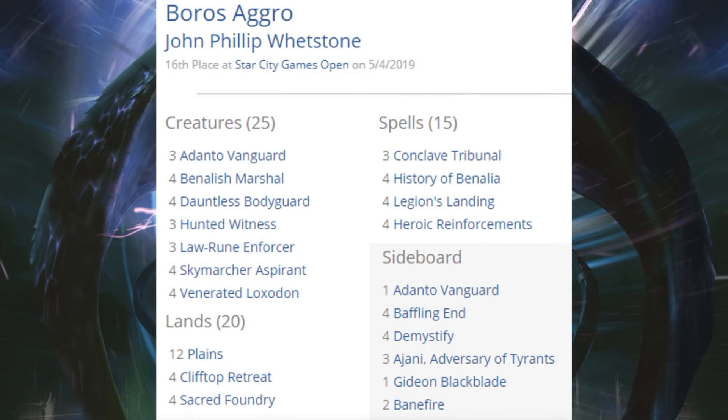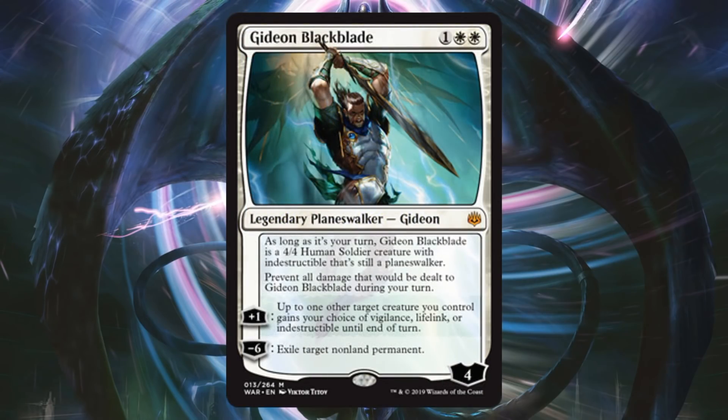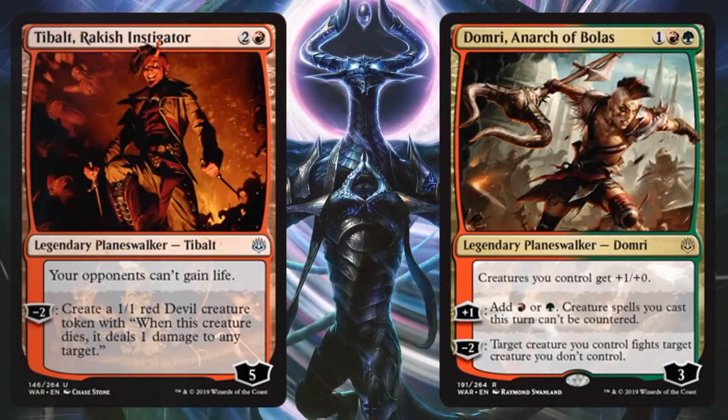Boros Aggro came in 16th place, very similar to the one we saw about a season ago and performed really well. It's mostly white: Benalish Marshal, Adanto Vanguard, Hunted Witness, Skymarcher Aspirant, History of Benalia, Legion's Landing — you've seen this deck a million times. Four heroic reinforcements in the main bring in some red, with two Banefires in the sideboard. New cards include Law-Rune Enforcer in the main and Gideon Blackblade in the sideboard. Gruul Aggro also did well — very similar to Mono Red Aggro with a little green in the sideboard: Cindervines. Sideboard also has Tybalt Rackish Instigator and Domri Anarchist of Bolas.